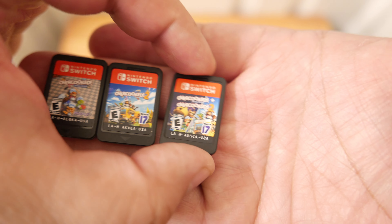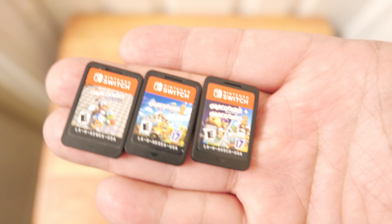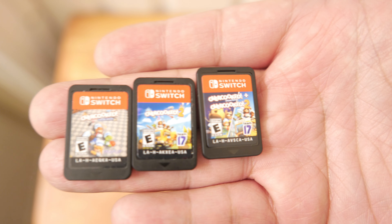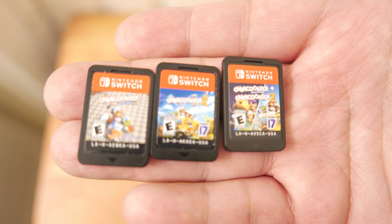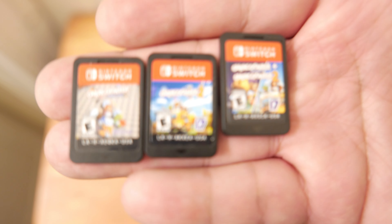So here's these — you have Overcooked, Overcooked 2, and then Overcooked 1 plus 2 on the same game card. It's kind of like how there's multiple versions of Trine — Trine 1, 2, and 3 on the same game card, and then Trine 4 on its own. But if you get the Trine Collector's Edition, that only has 4 on the game card and a download code for 1, 2, 3, which is ridiculous. I was a little worried this would have a download code, but no — they just crammed them all into that.